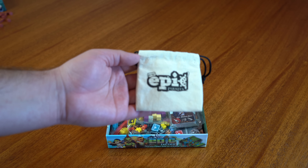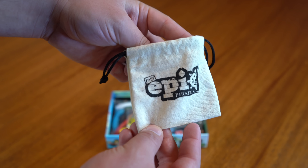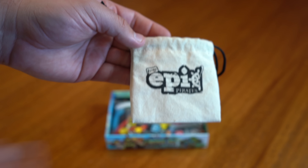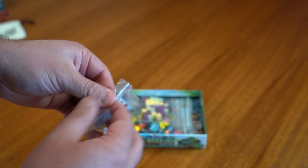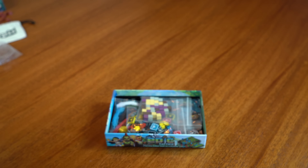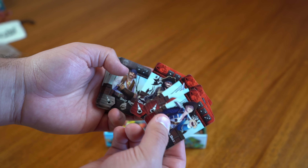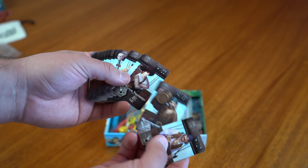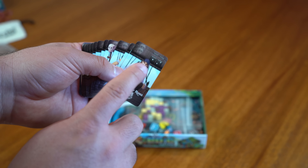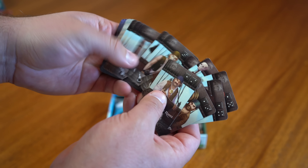That is the deluxe content. Now let's dig into the normal content inside the box. First we have our booty bag — that is the draw bag where you put all of your booty cubes when you're plundering around the islands. It fits perfectly right inside your hand. Next we have got our main cards for the game: our captain cards, our crew cards, and our merchant cards. We've got eight captains, all with unique art, and a ton of crew members. We've got unique crew members with unique abilities, unique art, names, and abilities — so much replayability in there.